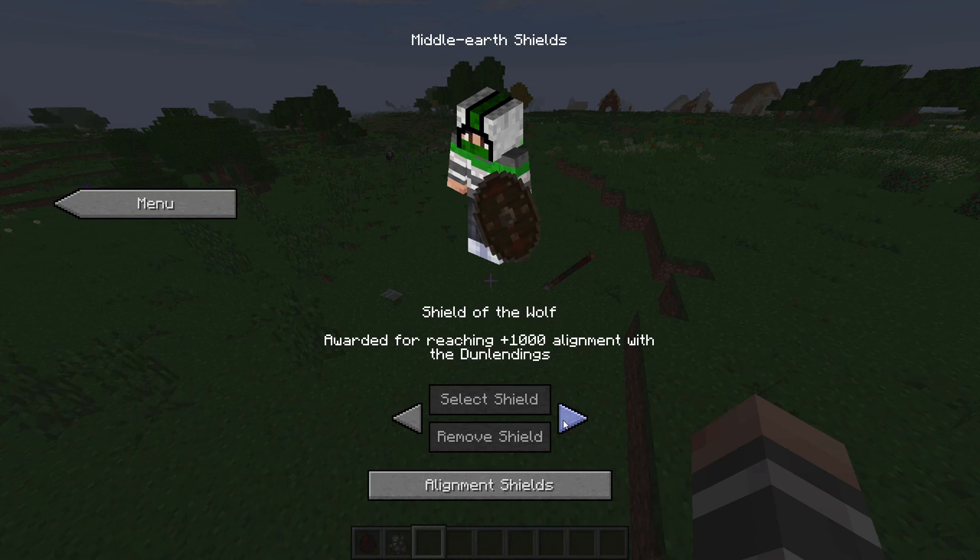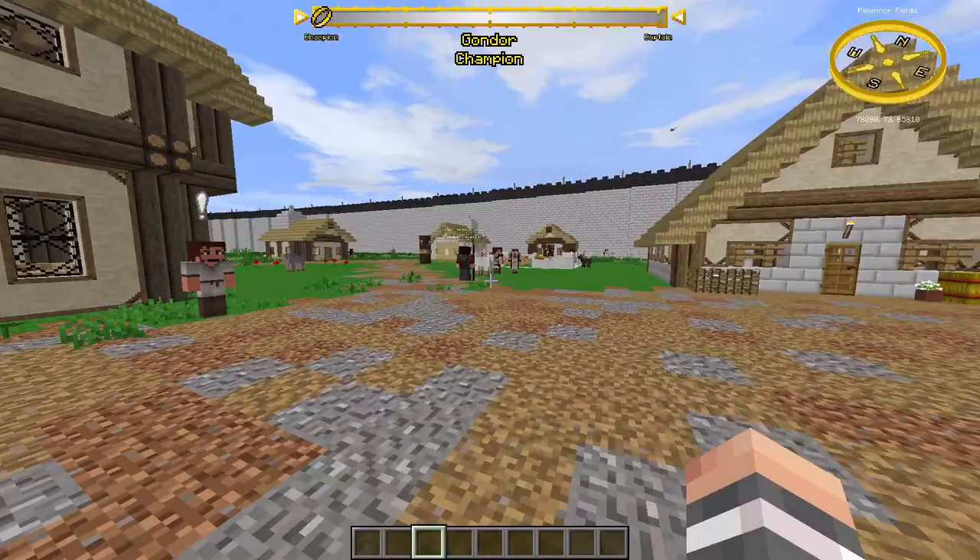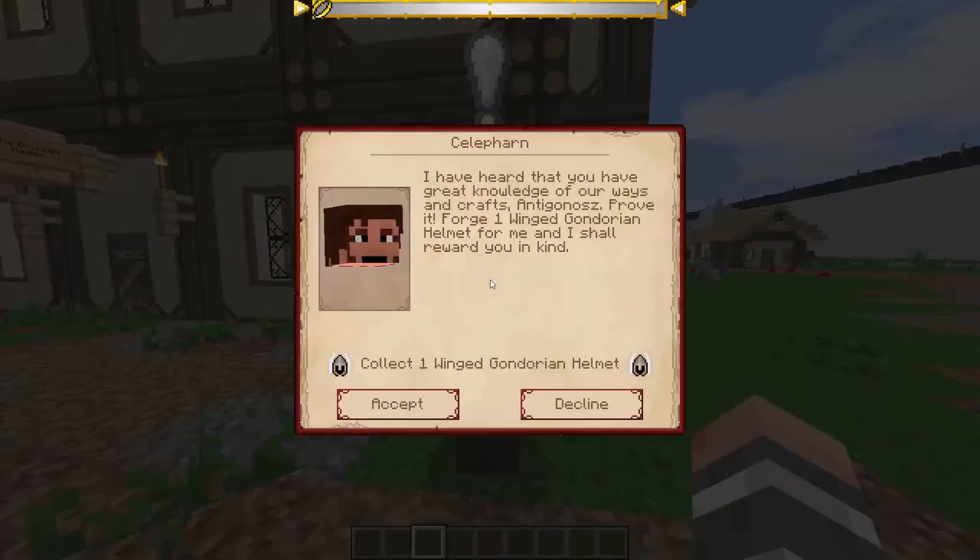In settings you can change a few options, but I think you can leave them as default. Now let's talk about quests. NPCs can give you mini quests. You can get quests from NPCs that have an exclamation mark above their head. When you right-click the NPC it will tell you what the quest is, and you can either accept it or decline it.